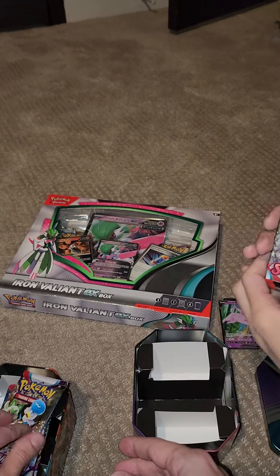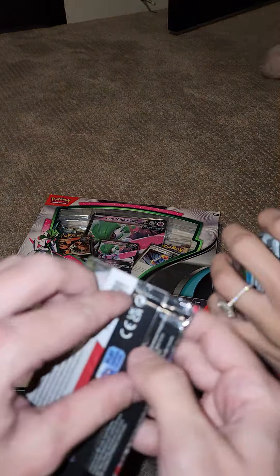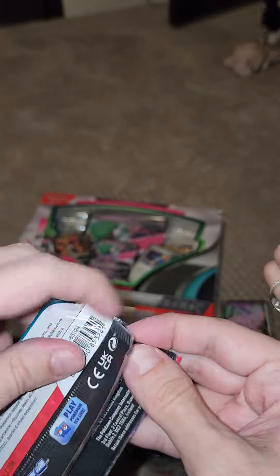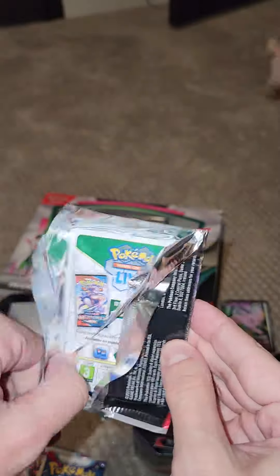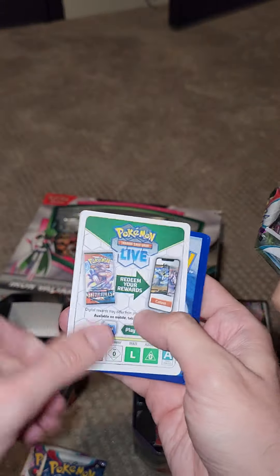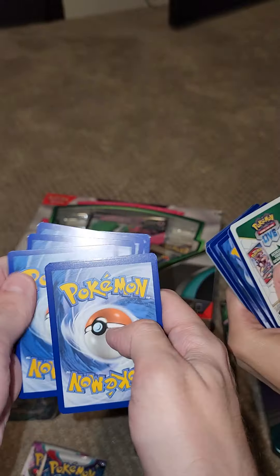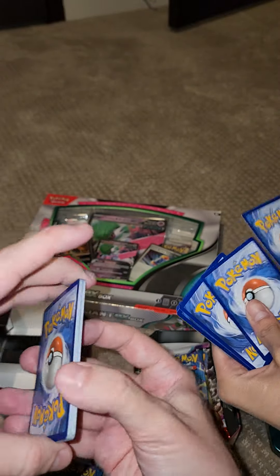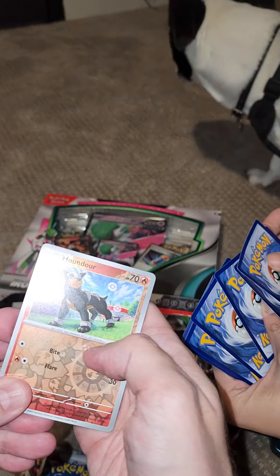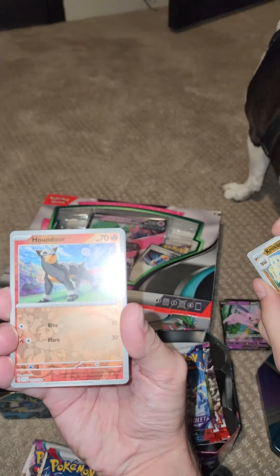Not the packs I thought we were gonna get, but the Paldea - hopefully we can pull some crazy stuff. Same with Scarlet and Violet, hopefully we pull some Miriams. So let's just start at the top. First pack - put the code card down and then you can go four to the front. Turn it over for the camera, bring it closer.